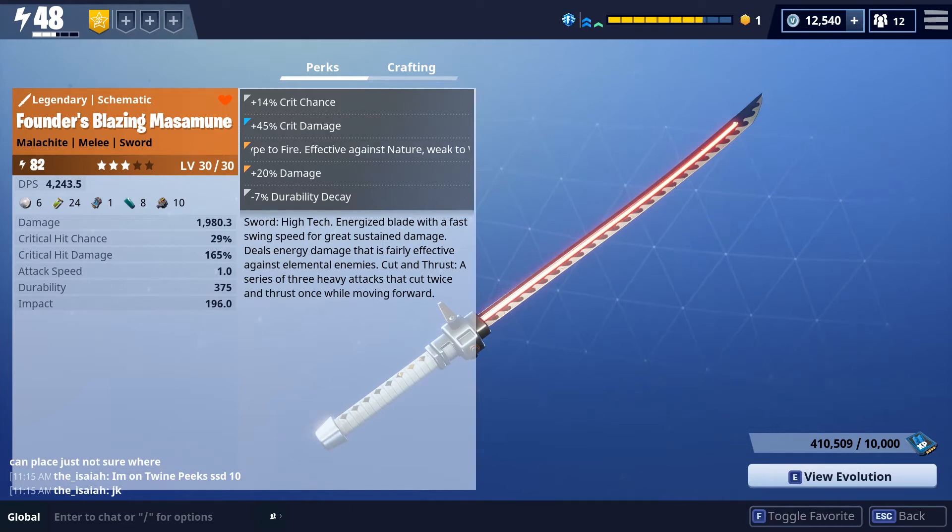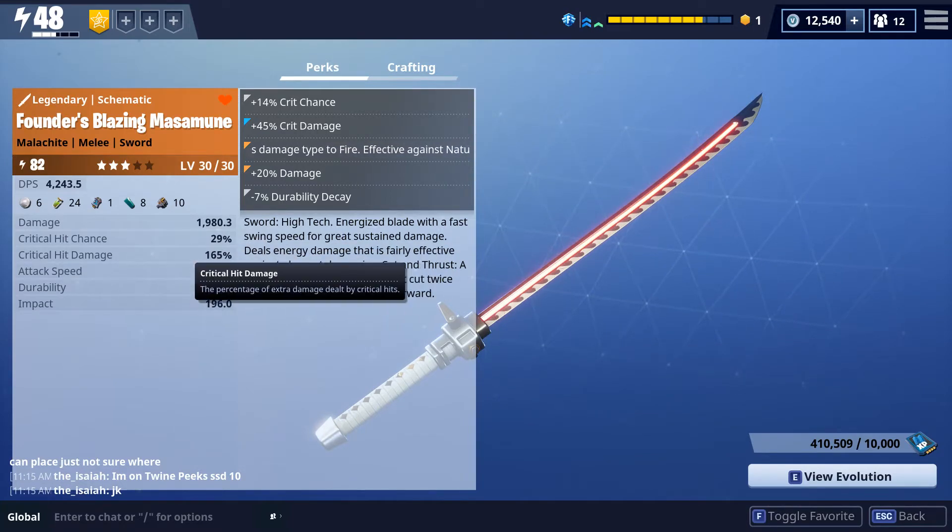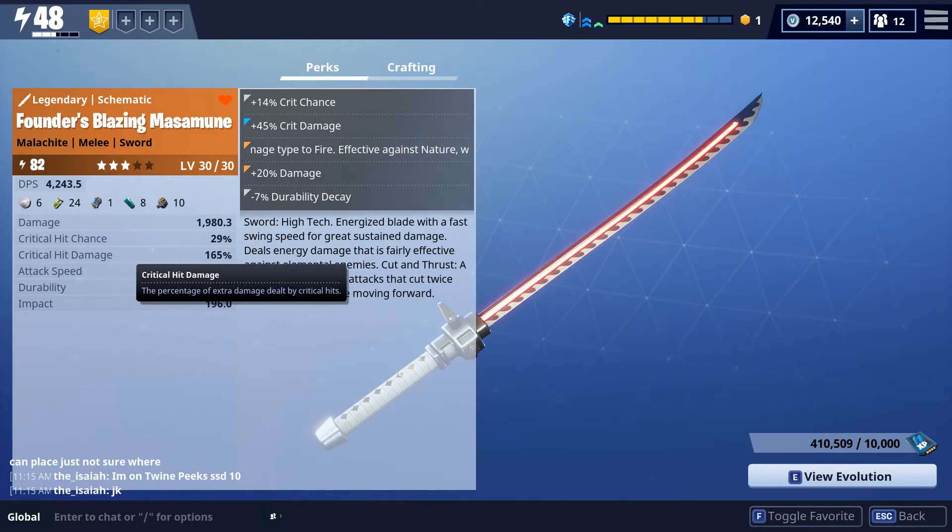Hello my Fortnite friends. Sometimes my friends are asking why my damage is so big. You can see my weapon, Thunder Blazing Massamuni. With the perks it's beneficial — it's good. Change it to rise to critical hit chance so we can do much more critical hit damage.